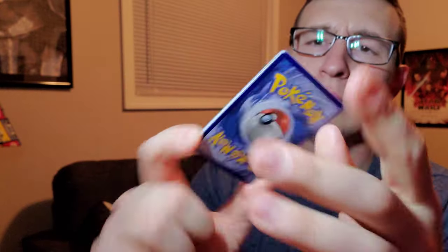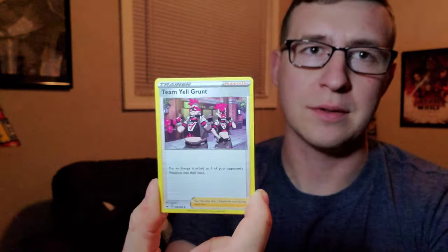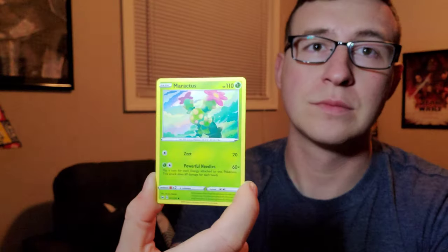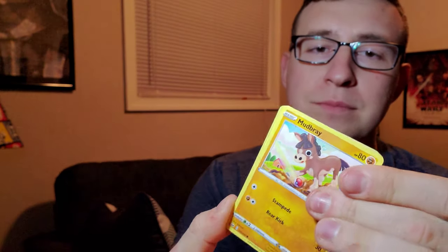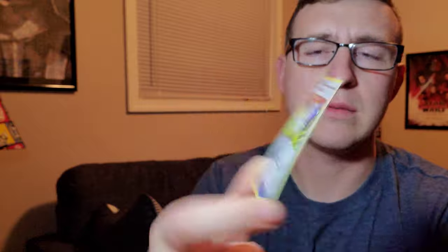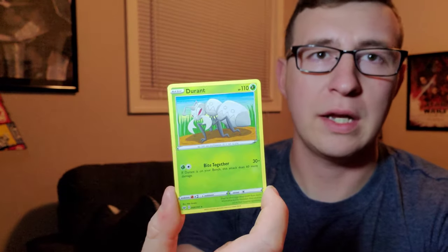Next pack - excited for this one. Green code card there you go. Energy Search, Team Yell Grunt, we got a Drizzile, a Sobble, a Maractus, a Mudbray, Ponyta, Scorbunny, reverse is a Pokemon Catcher, and the rare is a Durant.